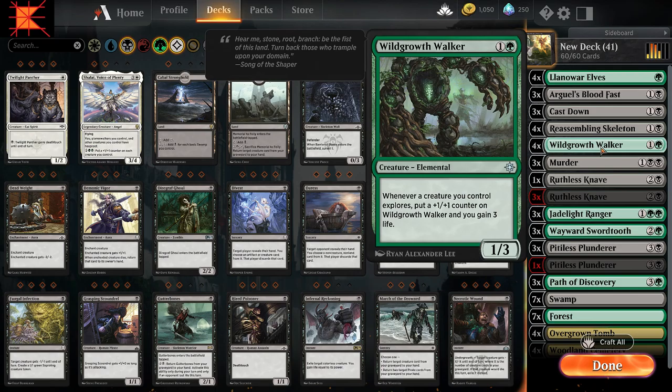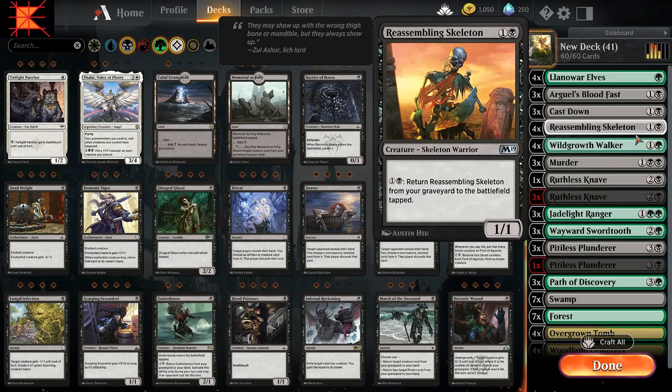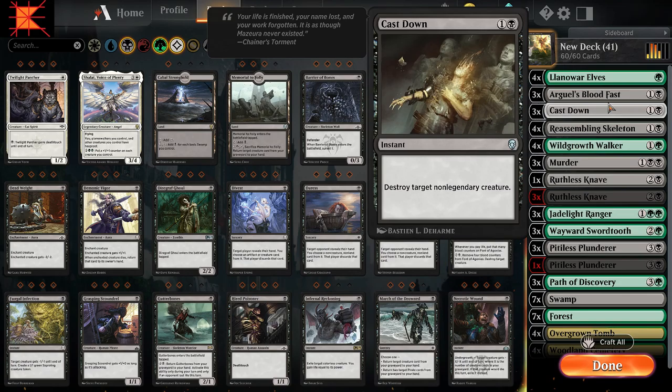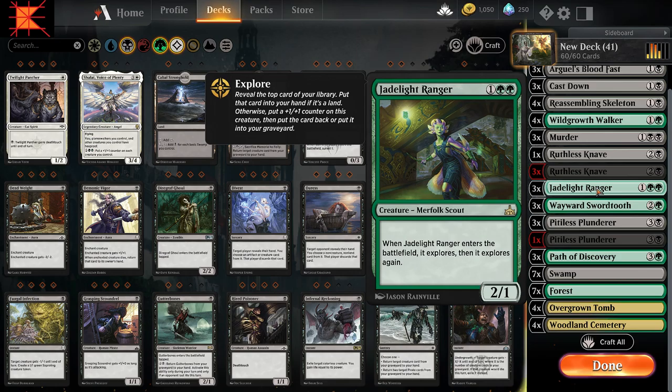You keep gaining life, getting these Wild Growth Walkers pumped up really high, constantly exploring, being able to manipulate what's on top, making these things really powerful. That's the whole concept of this deck. Plus, you'll be getting a lot of life. Using any additional mana you have, you can always use the Blood Fast to draw more cards. Basically, that's the combo I've come up with so far.